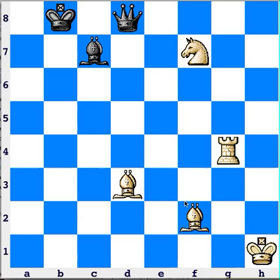The third option is to block the attack. If this bishop is being attacked and white puts their bishop right here, it's defended by the rook. Now the queen can no longer capture this bishop because it's not allowed to jump over pieces. That's the third option.